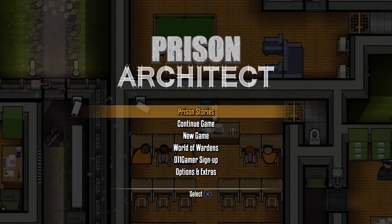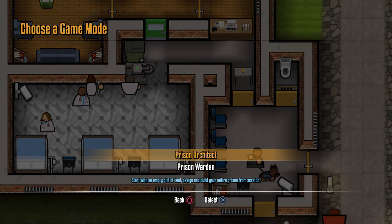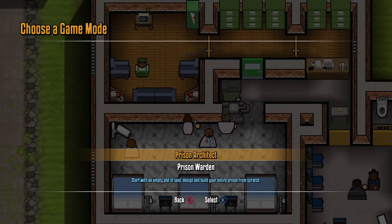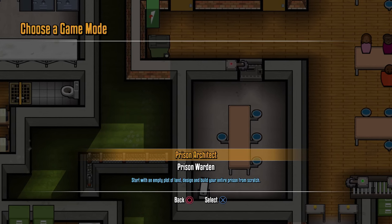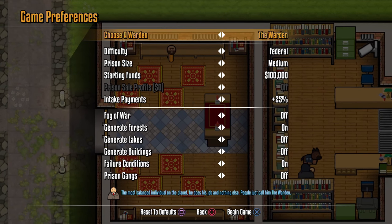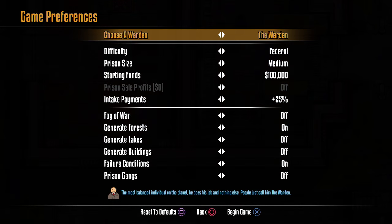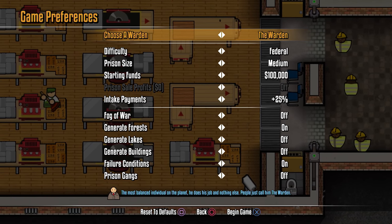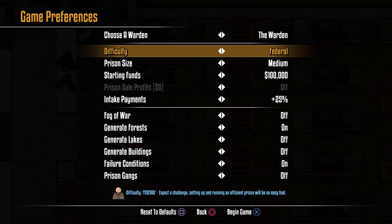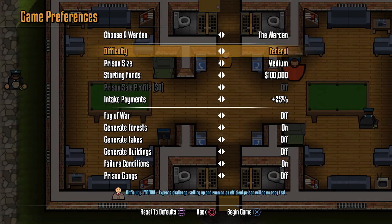The other modes are Prison Architect and Prison Warden mode. Prison Architect is the core sandbox mode — that's what people think of when they think of Prison Architect, actually building a giant prison. We've added more features and controls over the type of prison you want to start with and the type of plot of land. Certain settings govern the plot of land that's procedurally generated. There are also new difficulty settings for newcomers or players who want to jump in with more money in the bank.